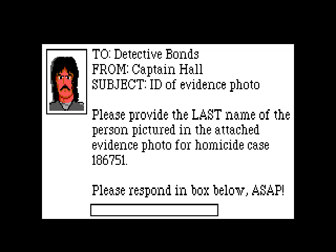Before we can begin, however, we have to get past the copyright protection. It says: to detective Bonds from Captain Hall, subject: ID of evidence photo. Please provide the last name of the person pictured in the attached evidence photo for homicide case 186751. Please respond in box below ASAP. This of course means that you need the manual to find out who this person is. Since scanners weren't all that common back then, it wasn't that easy for people to copy the manual - not as easy as it was to copy the game discs anyway. So putting information in the manual was a good way to try to prevent piracy.